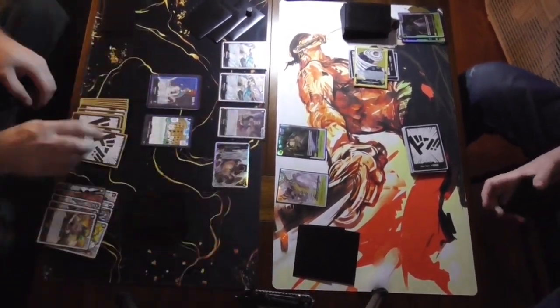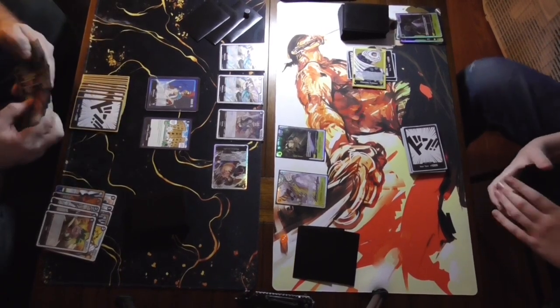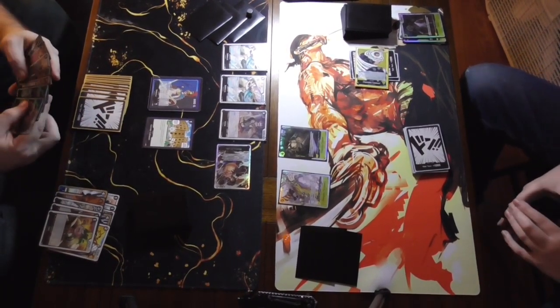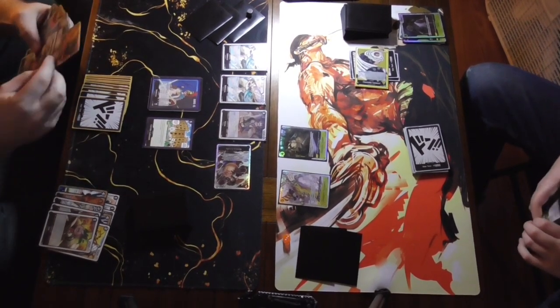He develops the board here, plays Para Sparrow three-cost and the four-cost Charlotte Cracker. My Luffy does not untap this turn for obvious reasons — I swung twice with him last turn. I've got 10 Don in the track and 10 cards in my trash.